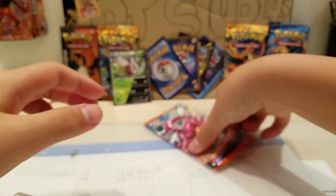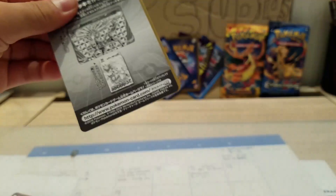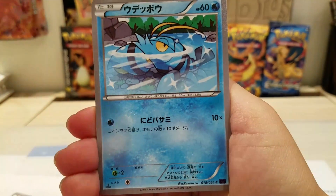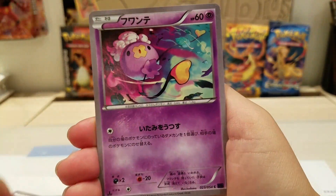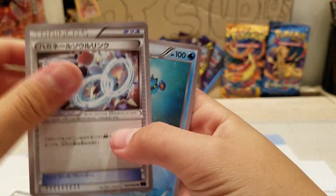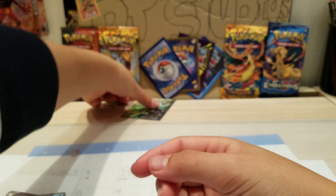For the last pack, I don't really expect much but let's see what we can get. Just going to open this pack straight — not going to do any card tricks or anything. We get Swirlix, Fletchling, and Drifblim. So yeah, for the recap, not much to recap overall.